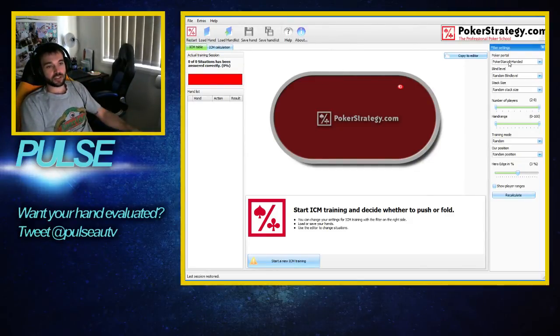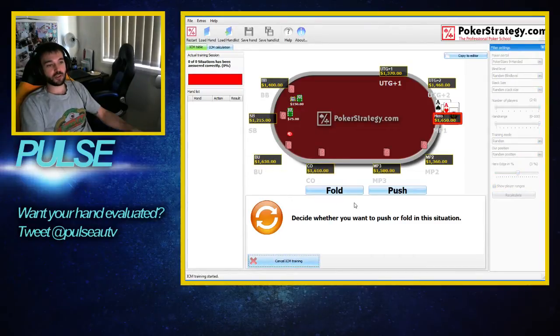So on the right here, I can set my settings for what type of tournament it is, what type of blind level, stack size, how many players are in the hand, what kind of hands I want to be dealt, positions. Won't worry about the edge. I'm just going to do a few of these hands, just to show you guys how the program works.